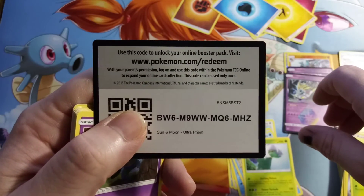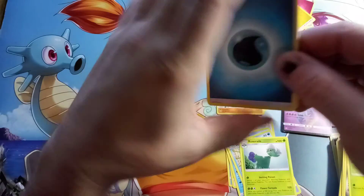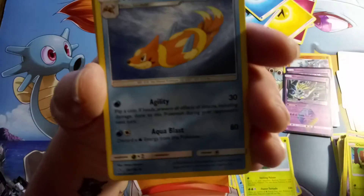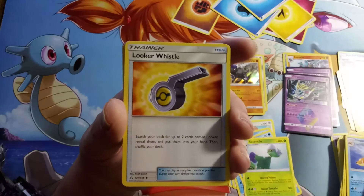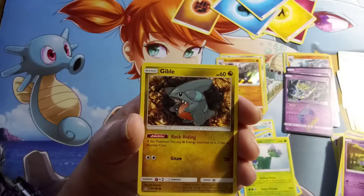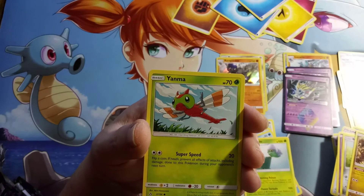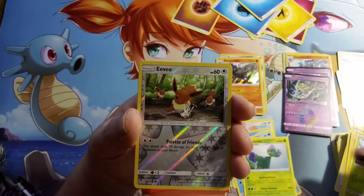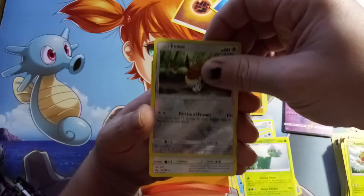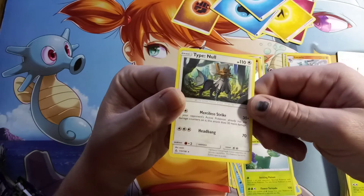Here's a code. We have a Water Energy, a Lillie, a Floatzel, a Looker Whistle, a Kommo-o, a Bronzor, a Gible, a Pachirisu, a Yanma, a Reverse Holo Eevee, and our last Rare of this Elite Trainer Box is a Regular Rare Type: Null.